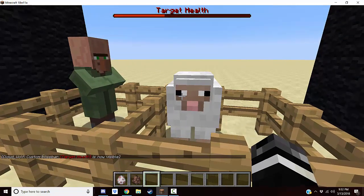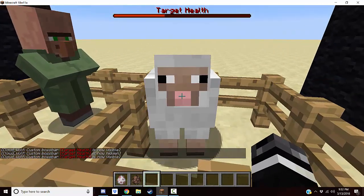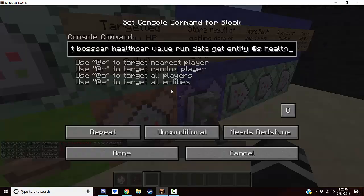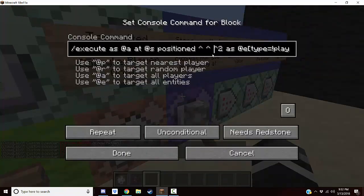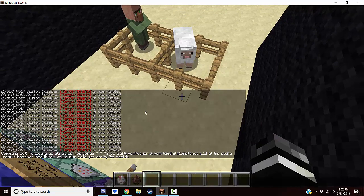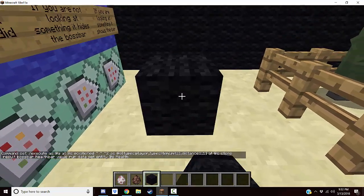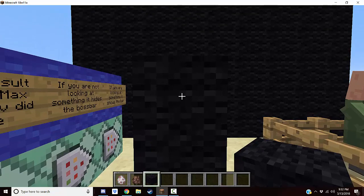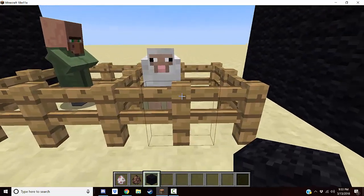The first command stores the result of getting data from the closest mob you are looking at. We start by executing as the player and at the player, so we're right where I'm standing facing the direction I'm facing. Next, we position two blocks in the direction I'm facing — so we extend where the command runs two blocks into where I'm looking. If I'm looking this way, the command runs right here; if I'm looking another way, it runs around where that fence is.